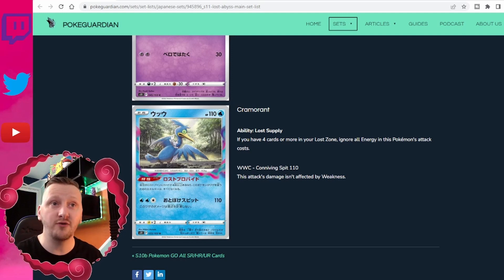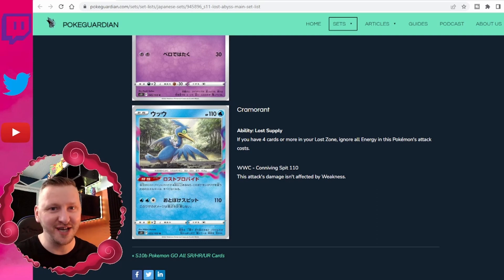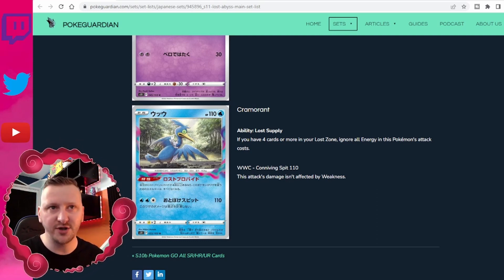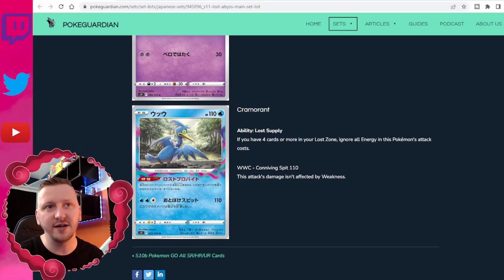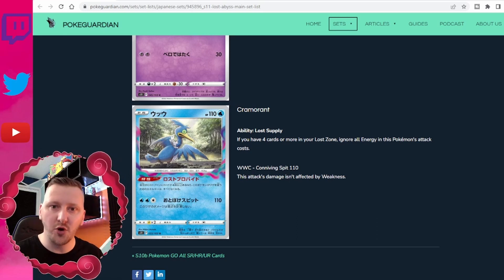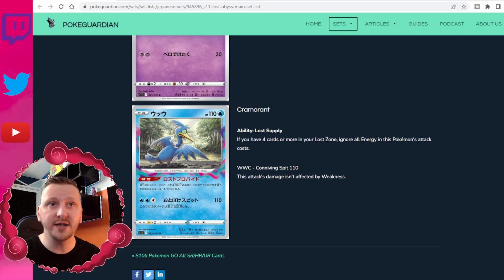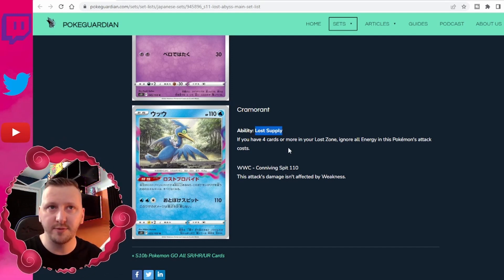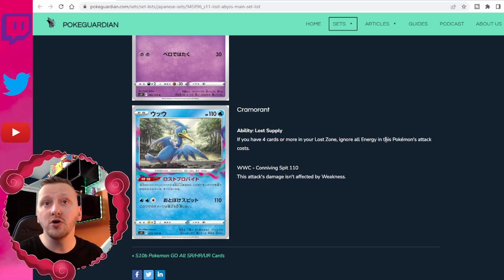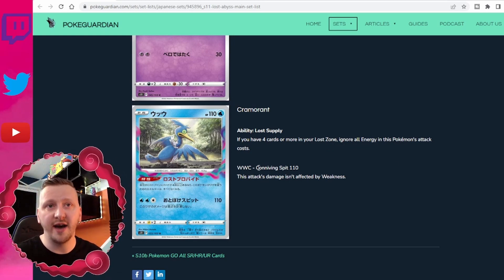The first card is Cramorant. I know it's not the most popular in the community, but I think this card is actually going to be really good. Every card that has this kind of aura with those three colors — pink, purple, and blue — is going to be somehow related to the Lost Zone. We have the ability Lost Supply, and if you have four cards or more in your Lost Zone, ignore all energy in this Pokémon's attack cost. Then we have Conniving Spit.